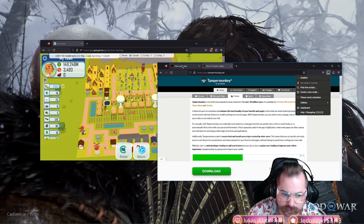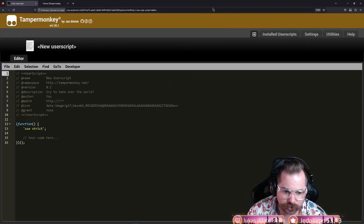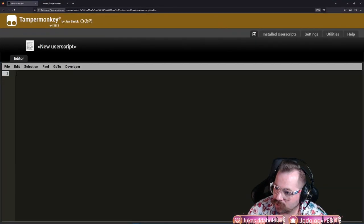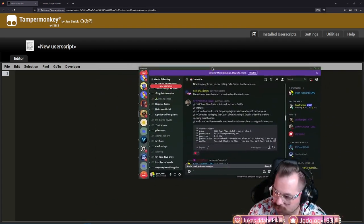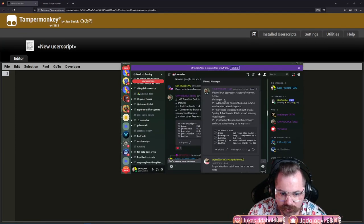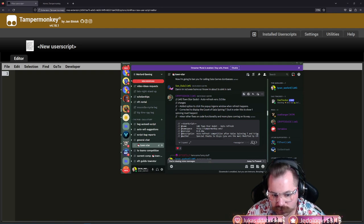Once Tampermonkey is installed, left-click on it and click 'Create New Script' — now you've got a brand new script window. You're going to come to our Discord, in the pins of the Town Star thread — the Town Star and pub Gala stuff thread — and you'll see a pin with Crypto Dude's script. Download it.